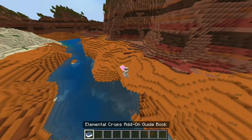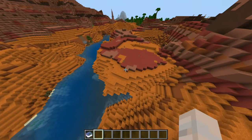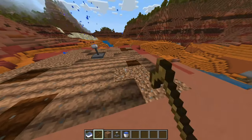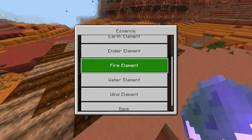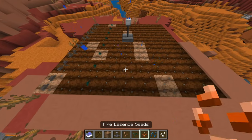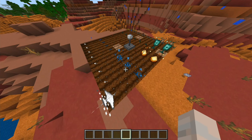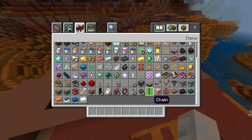Next one is the Elemental Crops add-on. From the looks of it, it seems like another mod inspired by skyblock. You grow crops tied to the five different elements — earth, ender, fire, water, and wind. You collect essence from these crops and craft them into elemental bars.